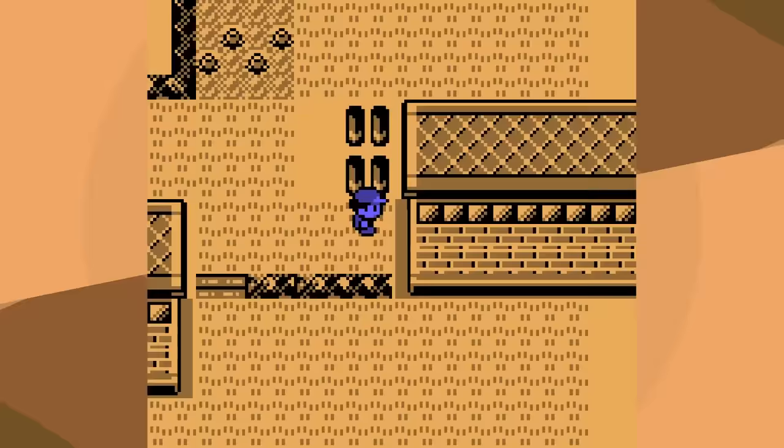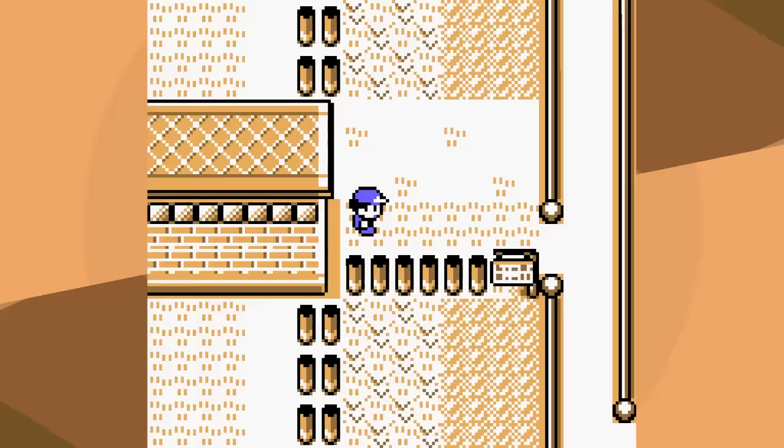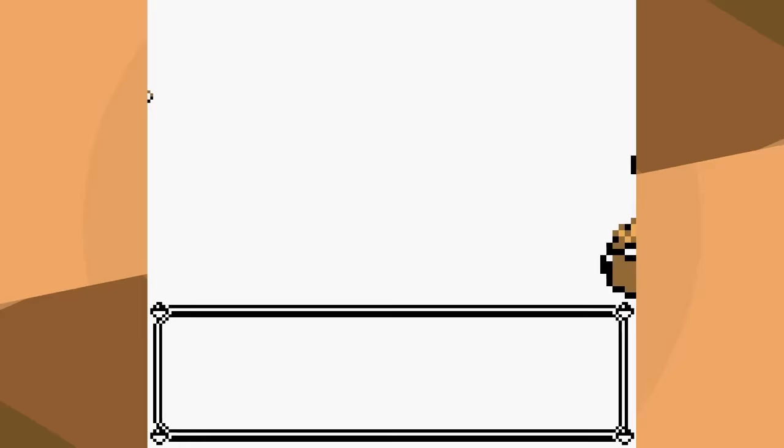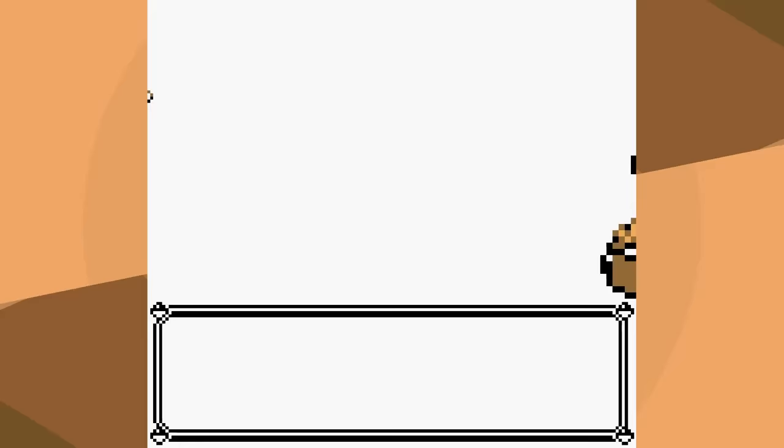Rival 5 seems to be the next most logical person to battle, but he might be really, really tough. He leads with Pidgeot — our best move is still Body Slam. That crit probably mattered. Growlithe, I go for Dig, which one-shots. Exegcute is a one-shot with a crit. Alakazam is a one-shot. Blastoise, we get a crit. We got a little bad luck at the beginning, some pretty good luck at the end. First try victory against Rival 5.